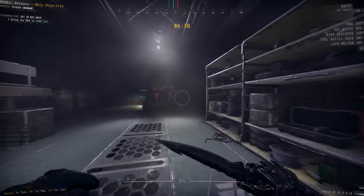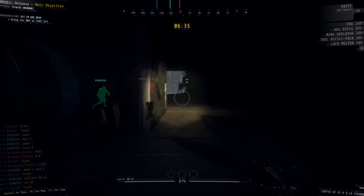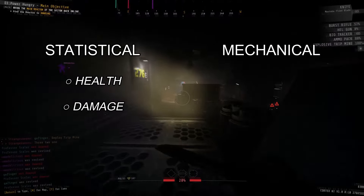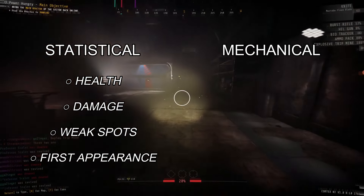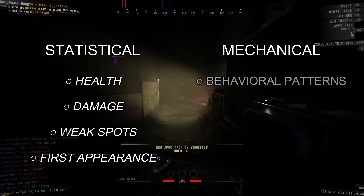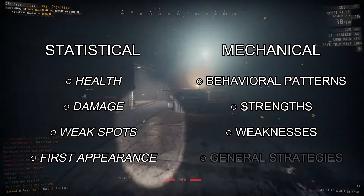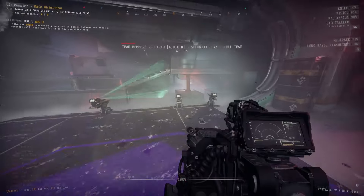Just like I did back in part one, I'll be showing enemy stats like their health, how much damage they do, as well as a few other things, and of course I'll be sharing information on their general strengths and weaknesses, and what's important to know about them.